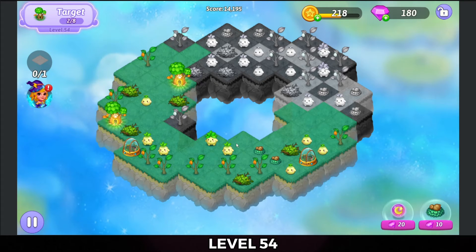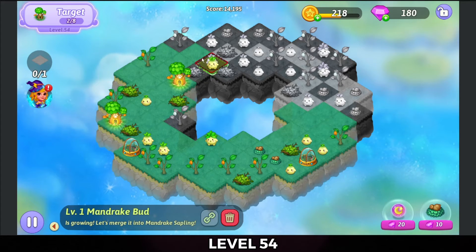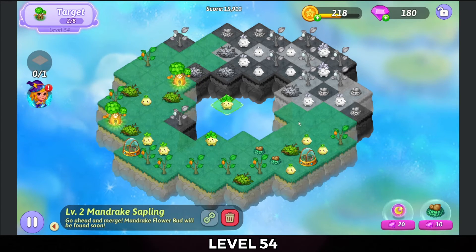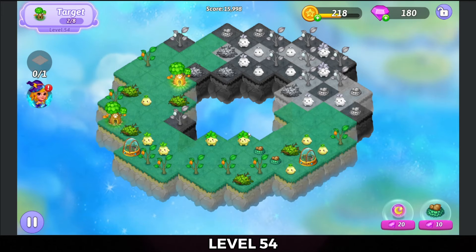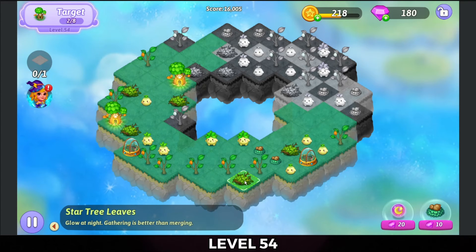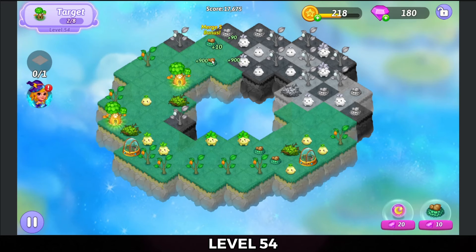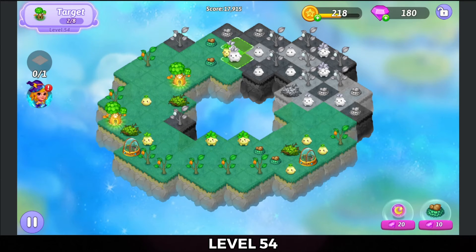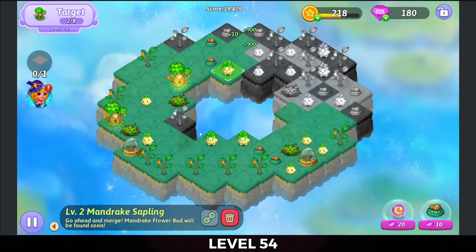Bring a seed up to merge that dead land. We've got a mandrake bud that I'm going to bring in to heal that dead land. I'm going to do a five merge up here with the star tree leaves to get that dead land and a couple more seeds. Bring a mandrake bud up to the top so that I can get to those seeds that are on dead land.